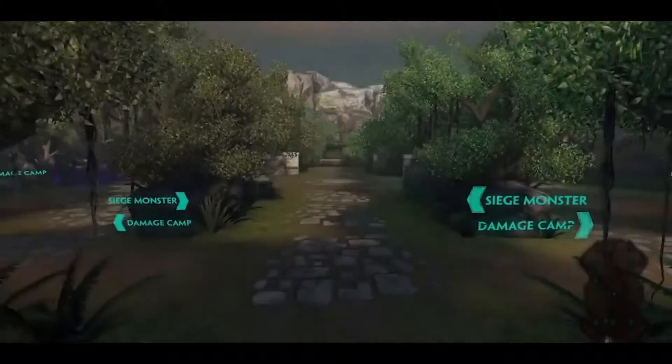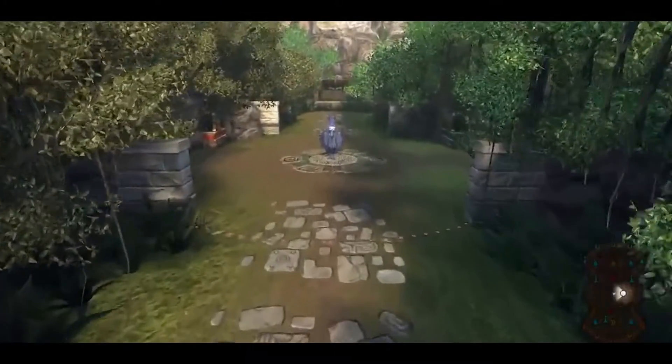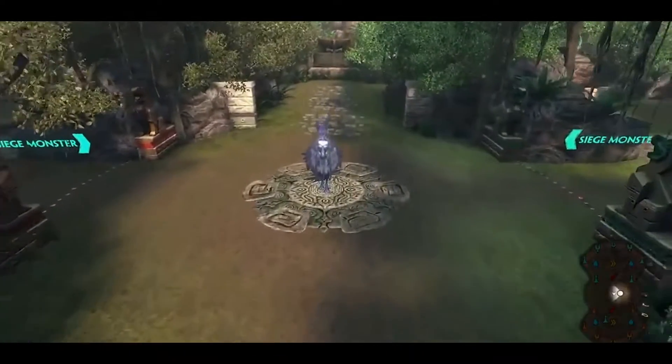The feature of Siege is the special center camp objective. Kill the Silver Fury in the middle of the map and you will immediately spawn a siege weapon.